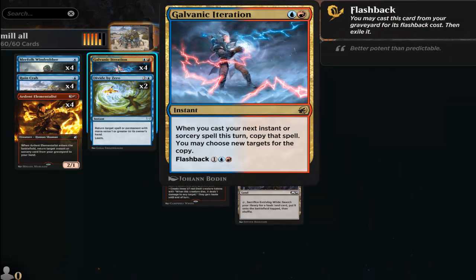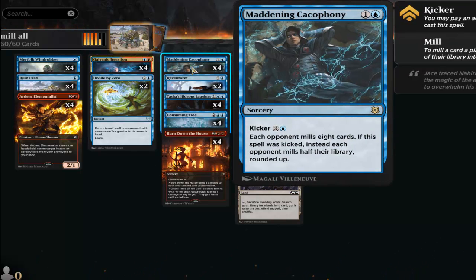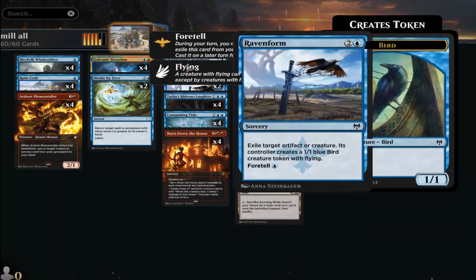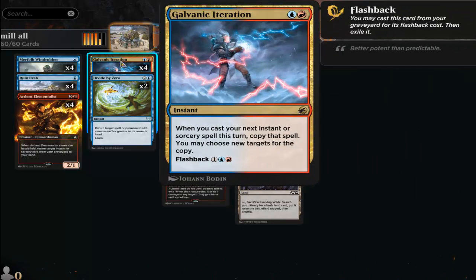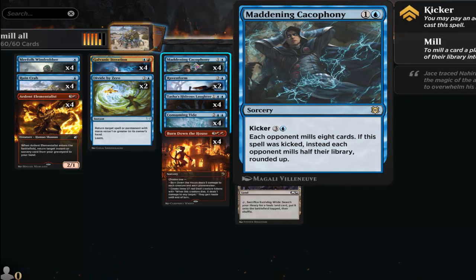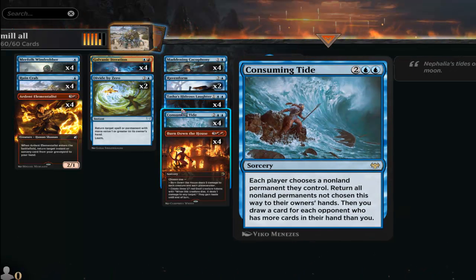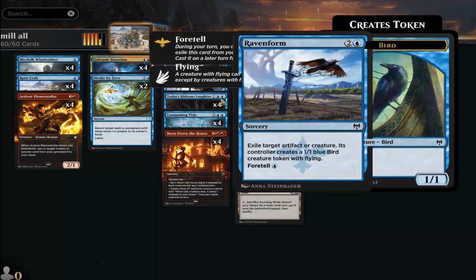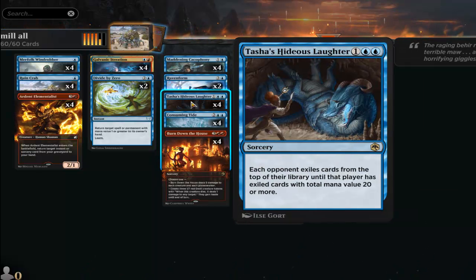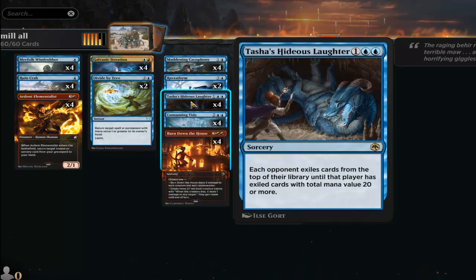You want to get two uses out of Galvanic Iteration — use it with one of the mill spells, then later use it with another. For example, use Galvanic Iteration with Maddening Cacophony on turn four to instantly mill your opponent for 16, then on turn six use Galvanic Iteration with Hideous Laughter and mill your opponent for a whole bunch.